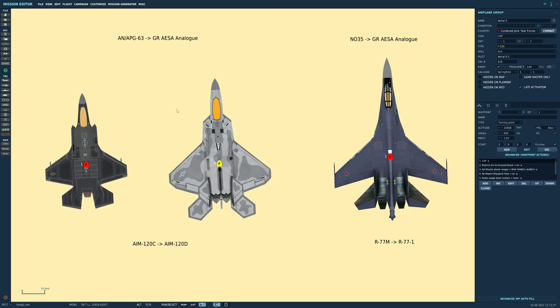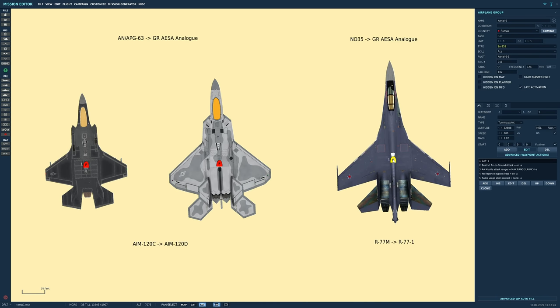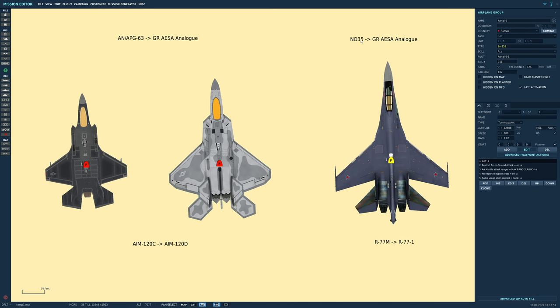The GR AESA analog can see fighter-sized non-stealth targets at about 100 miles and get a firing solution at about 90 miles — roughly how we'd expect a real AESA radar to perform. The Su-35 had the opposite problem: it had an NO-35 radar that could see stealth aircraft over 100 miles away, which was unrealistic. We've replaced that with our generic AESA radar performing the same as the other two aircraft.